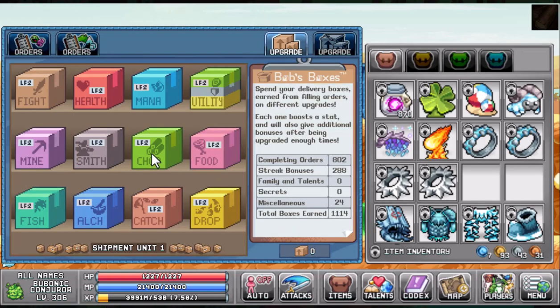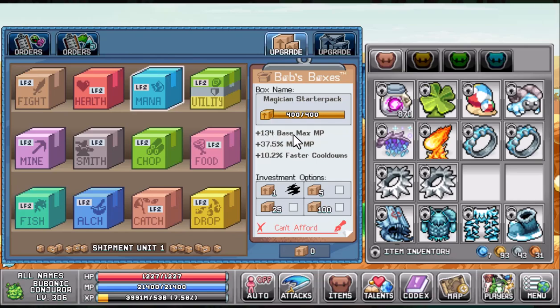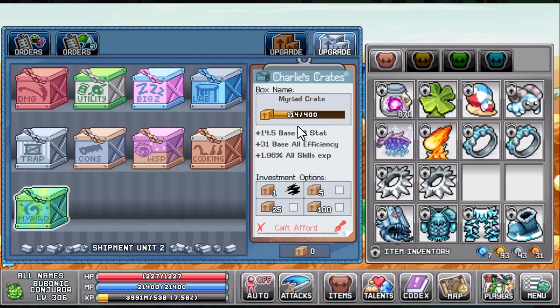Part six is the post office. We're going to try and max out Taped Up Timber as much as humanly possible. Then we're going to come up to Magician Starter Pack for a 134 base max MP and plus 37.5% max MP. Again, that funnels into our max MP, which increases our chopping efficiency.